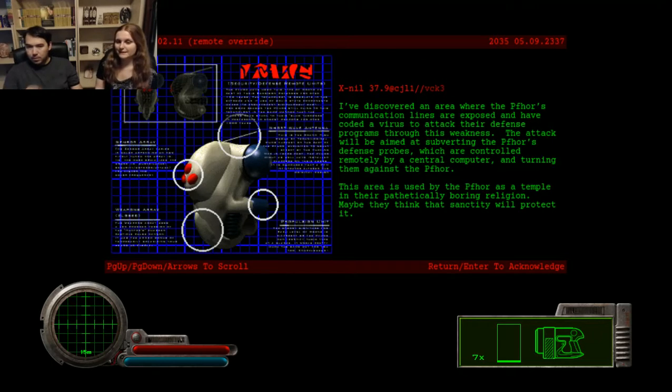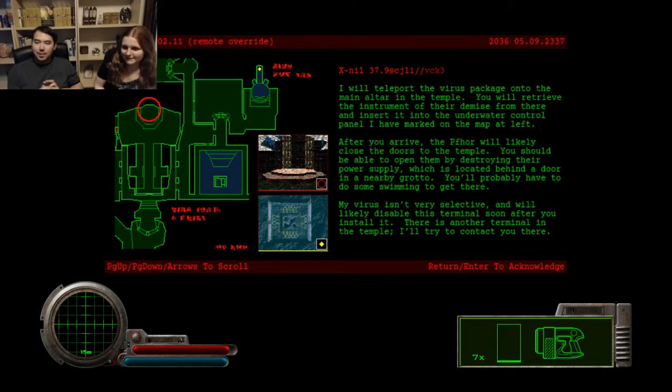This area is used by the four as a temple in their pathetically boring religion. Maybe they think that sanctity will protect it. I like temples. I will teleport the virus package onto the main altar in the temple. You will retrieve the instrument of their demise from there and insert it into the underwater control panel I've marked on the map. After you arrive, the four will likely close the doors to the temple. You should be able to open them by destroying their power supply, which is located behind a door in a nearby grotto. You'll probably have to do some swimming to get there. My virus isn't very selective and will likely disable this terminal after you install it. There is another terminal in the temple — I will try to contact you there.